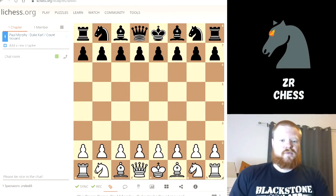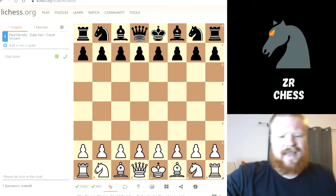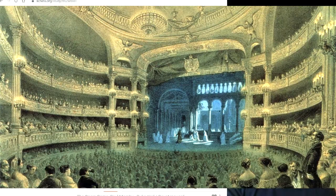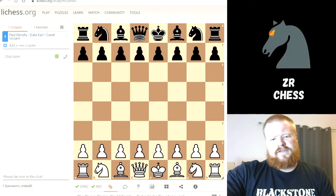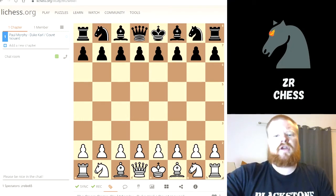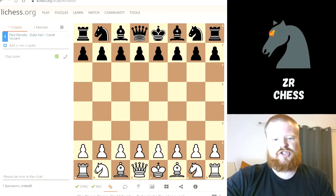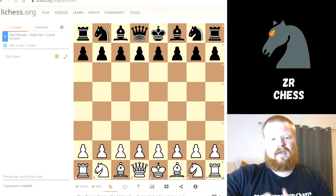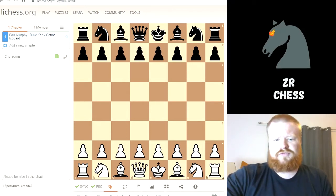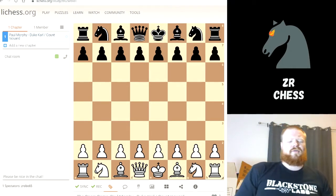This was a game played back in 1858. It was played in the opera house in Paris, and that's why it's called the Opera Game. It was played by a guy named Paul Morphy. He's an incredible player with an incredible attack, and this showcases his whole attack — a really good example of when to sacrifice and how to attack in general.